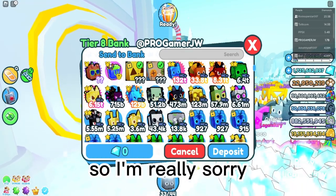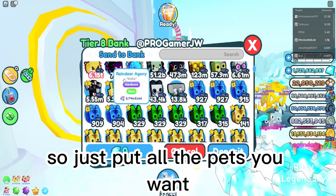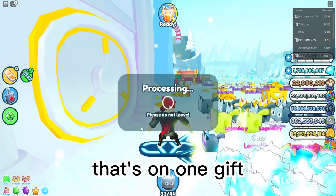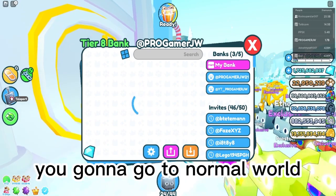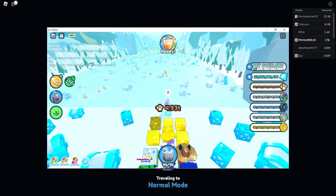Sorry, this is my few-th time recording so I'm a little off. Just put all the pets you want in. You can see someone got 2.8 trillion gems — that's on one gift. The way it works: you put the pets in hardcore and when you come back you go to the normal world, and when the center comes...